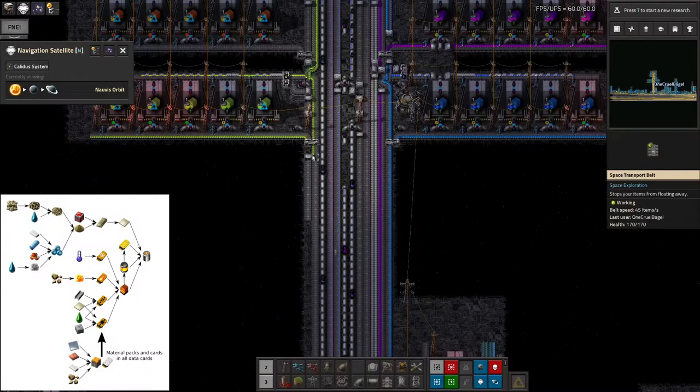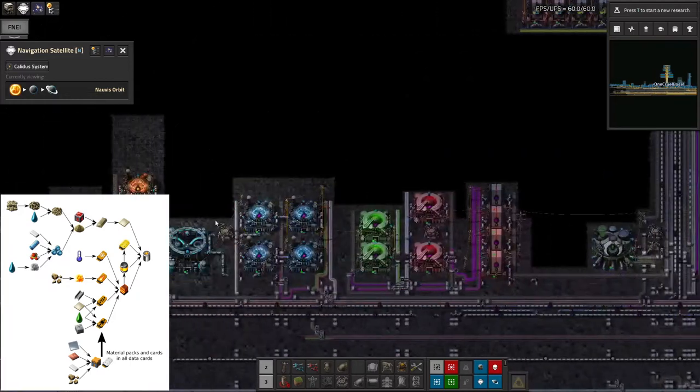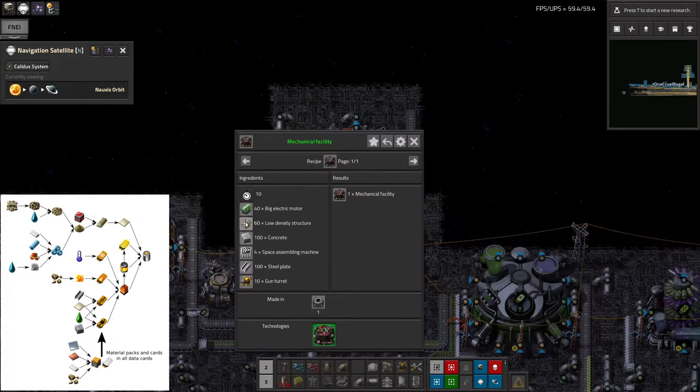From this diagram I've done my thinking about the yellow science. It takes in quite a few different inputs but none are particularly difficult — except concrete, they're all things I've already got up here in suitable quantities. I might need to start bringing concrete up by delivery cannon as well. A lot of the machines needed are mechanical facilities — the red ones — and they take concrete and gun turrets to make, which is a little bit weird. So I need to make sure I've got enough of those. Iron, copper, plastics, stone, steel, and lube are all flowing around quite happily up here.